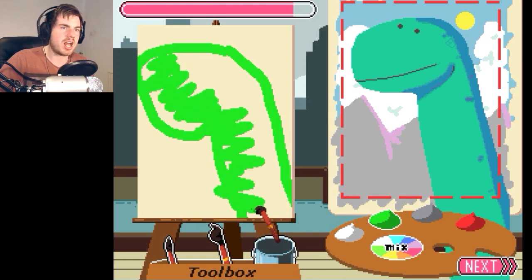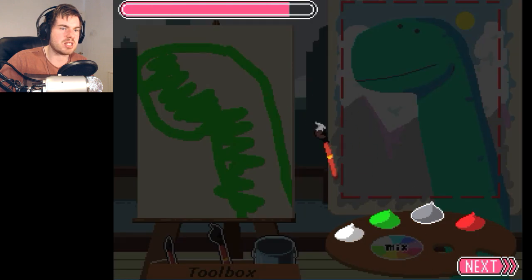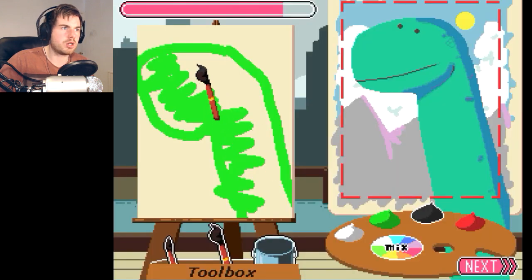Quickly colour it in, just like that. And then we'll give him black eyes, just like that. That'll do. And then we'll go — kablammy, kablammy! And then we've got the line. There we go. Bloody hell, he looks more miserable in mine than he does in his.